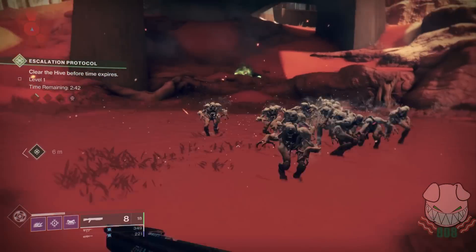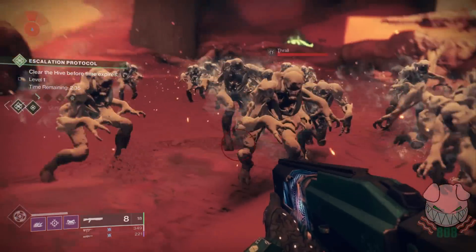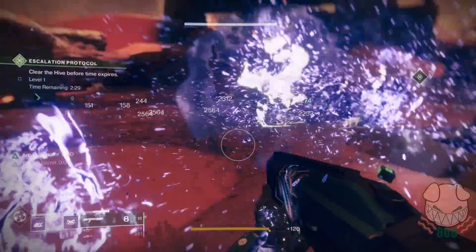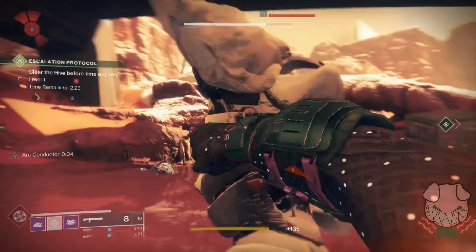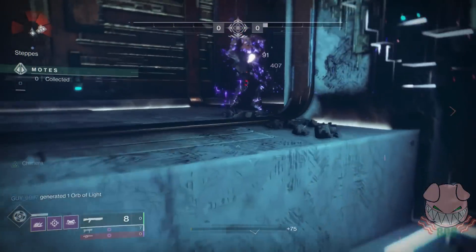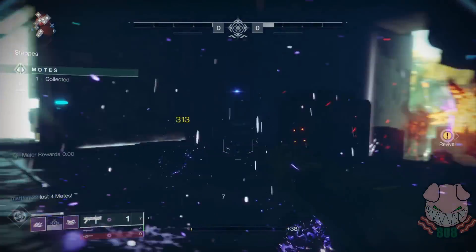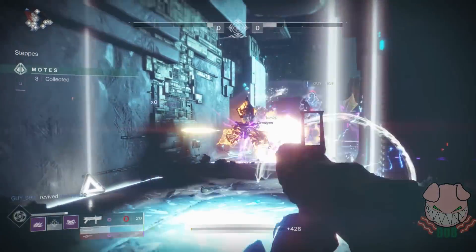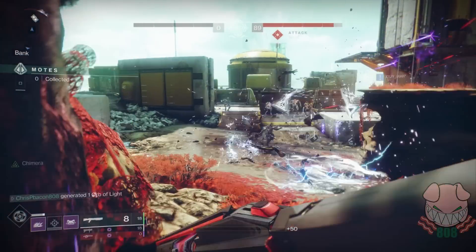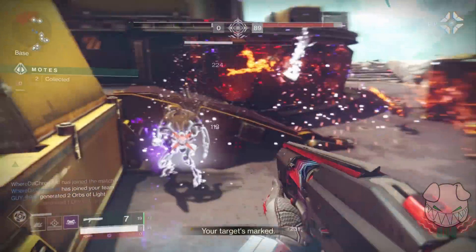I don't think people always grasp how strong void detonators are on this subclass, so to demonstrate, I went to Mars and punched a Thrall. When I punched that first Thrall, it did a few things. First, we let out a void explosion, which happens when we melee an enemy. That void explosion attached void detonators to every surrounding Thrall. When the original Thrall died from the melee attack, it exploded because of its void detonator, which then triggered each void detonator on the surrounding Thrall, leading to the chain reaction you saw. We killed upwards of 20 Thrall, and that kind of power from one melee attack cannot be overlooked.